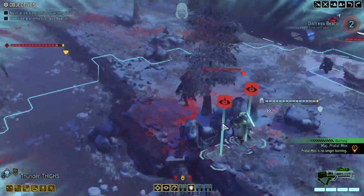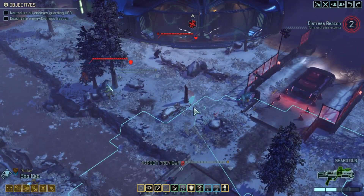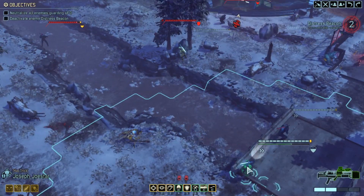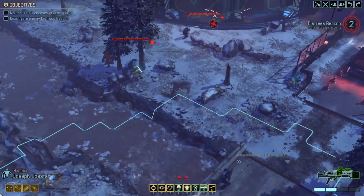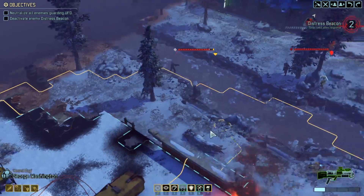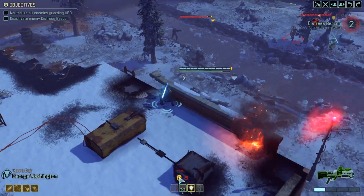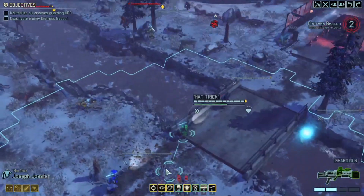Thunder Thighs has got a really good shot there. He's also got a pretty good shot against that trooper. Bob Cowl — we haven't got brilliant shots here; you would have thought we would have good shots. Where to go — it all depends on what George can shoot at. He's got a good flanking shot actually from here, so let's move there. I think I take that, although we've got Death From Above so if we can do some damage...